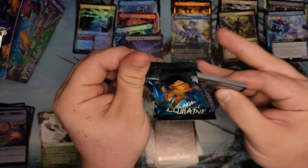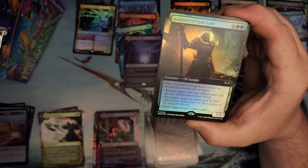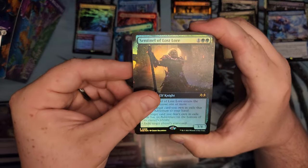Ready for fall. Went out to Costco before vacation and they had Christmas stuff out — I was like, what the fuck? Sentinel of the Lost Lore.